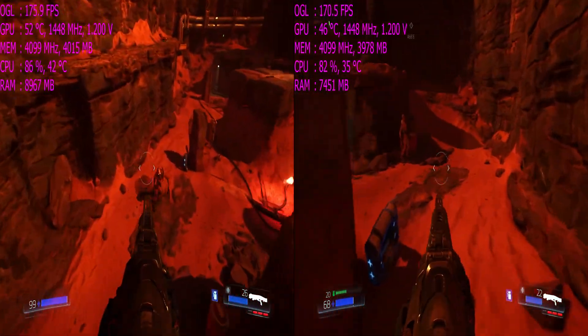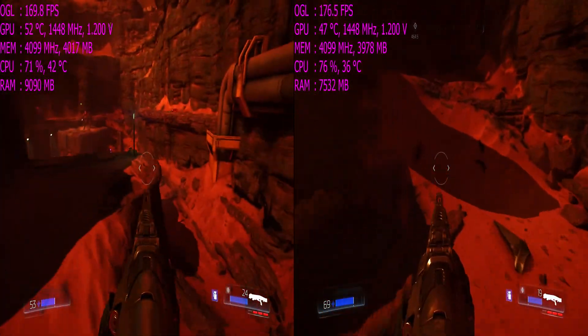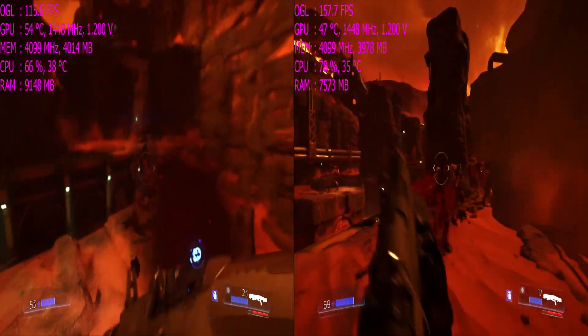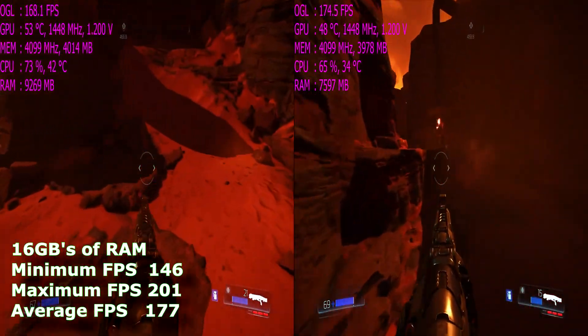When recording with Shadowplay, the RAM usage actually hit a 10GB peak. Whether that was due to the game utilising it just because it was there, or it actually needing 10GB, I couldn't say. With 16GB of RAM, Doom managed a minimum of 146fps, a maximum of 201, and an average of 177fps.